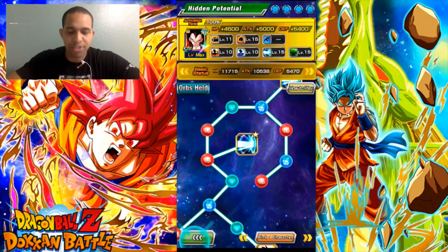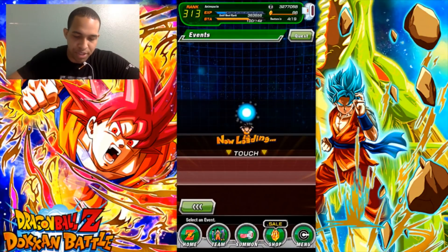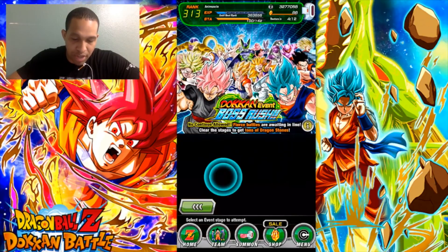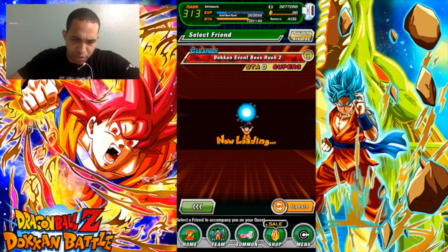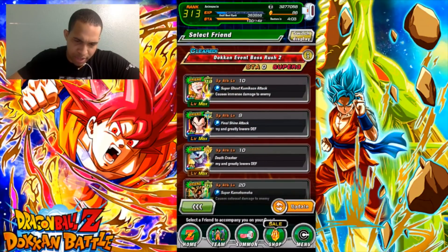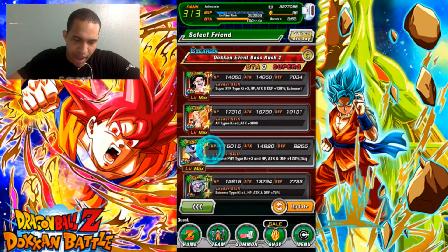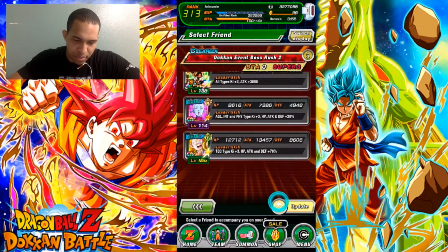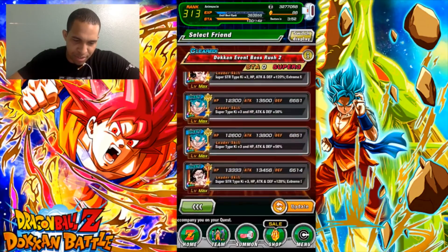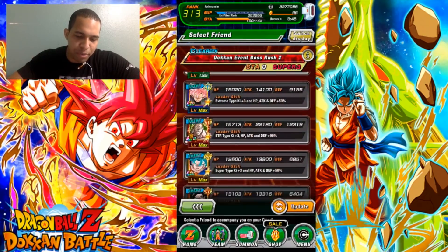We're gonna do that showcase right now to see what we can actually do. I want to take on the hardest boss stage. I feel a mono HL team can definitely take it on with confidence. I would like to get a 100% Super Saiyan 4 Vegeta friend to make it just broken, but I don't think that's gonna be the case. Watch me scroll forever trying to find a Vegeta friend.